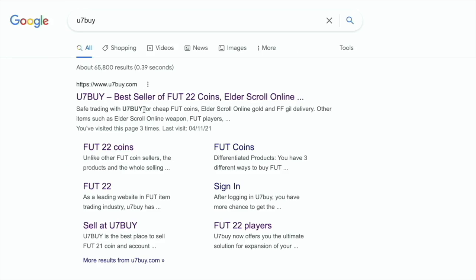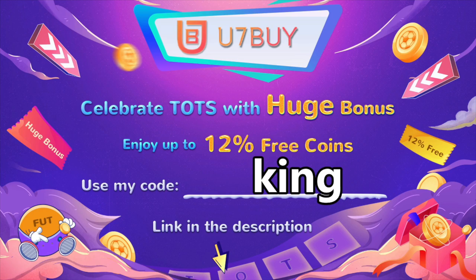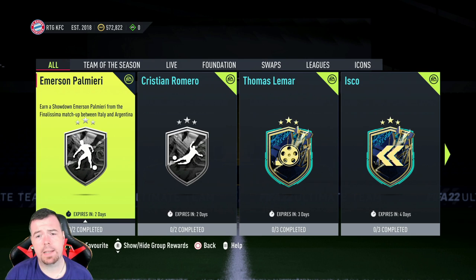Are you bored of having a basic team? Why not turn it into a beast team by hitting U7BUY in the description below? Get yourself some cheap, reliable FIFA coins and don't forget to use code 'king' to get a cheeky five percent off. Let's get into the video.